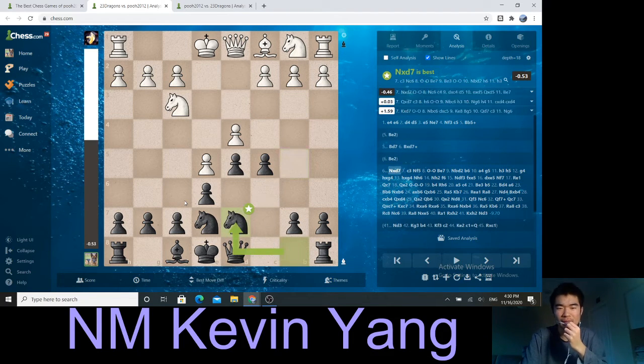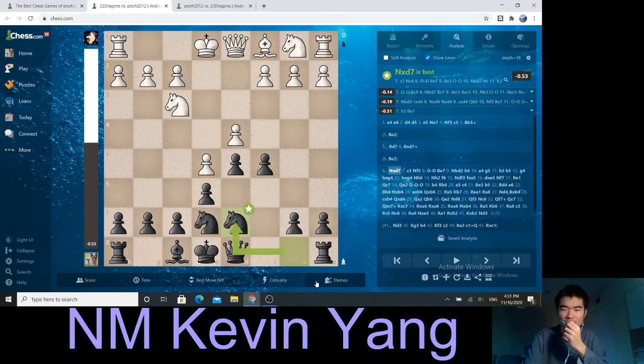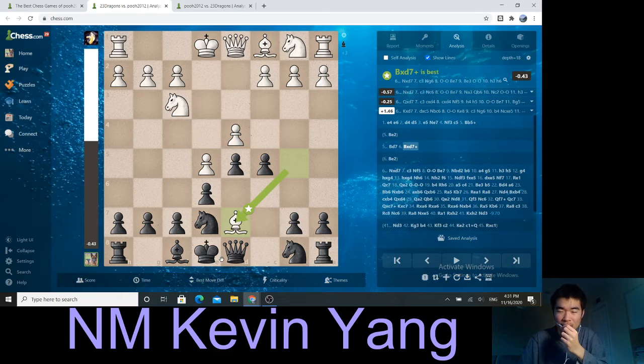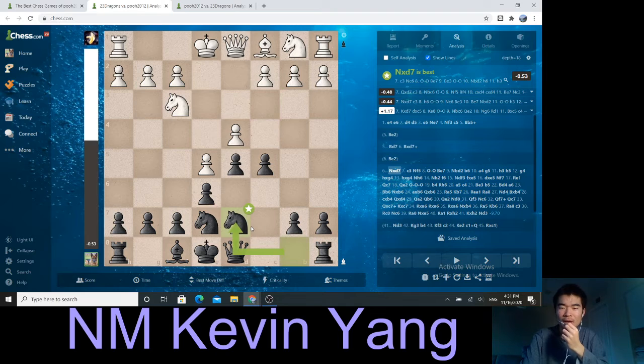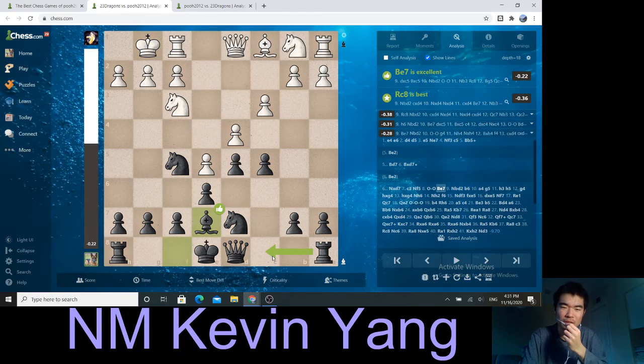Bishop d7, bishop takes, knight takes, c3, knight f5. I'm following my plan, putting some pressure here. Now at this moment, it sort of feels like my knight should belong on f5 instead of d7. Maybe earlier, taking with the queen was also decent — queen takes, getting the knight here and the knight here — that probably is a little bit better, but very minor. Castles, bishop e7. As I said, I'm bringing out everything, getting ready to castle, getting my rook over.